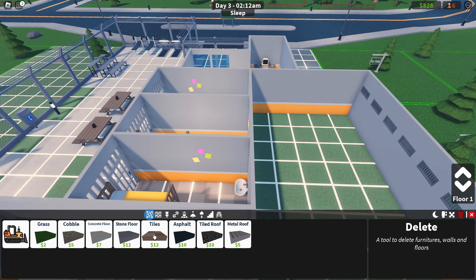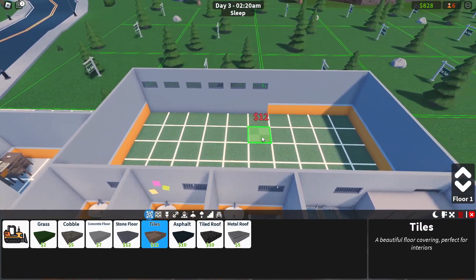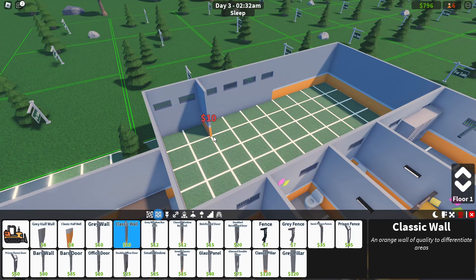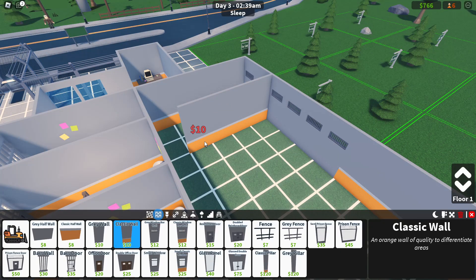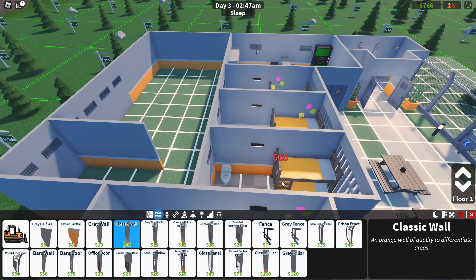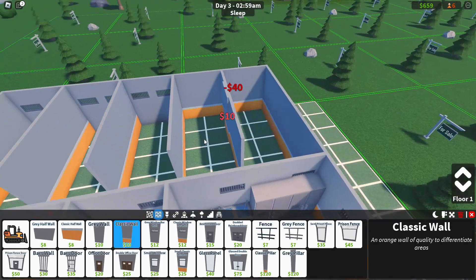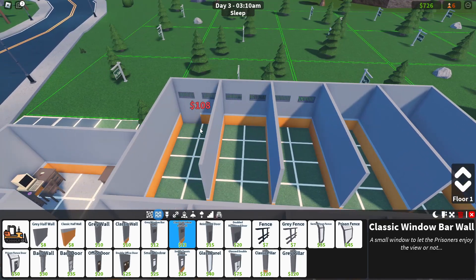It looks like they have tiled floor which is pretty expensive - one of the most expensive things you can get. But we gotta make our prisoners feel happy. I'm going to put some walls up. What's the smallest cell I can make? I'll probably do one block hallway. If I do three blocks - these are four blocks - so I can do four-by-two cells. That works out perfectly! This is five cells right here. I'm going to replace these walls with window walls.